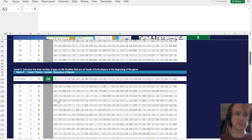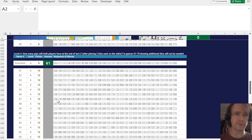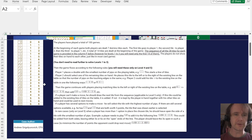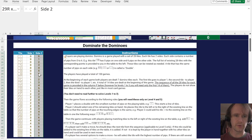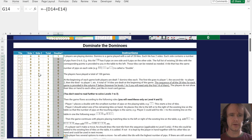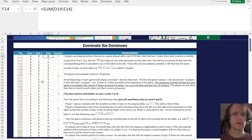The first three levels are basically just about manipulating the tiles, and then level four and level five are playing the game. So let's start at the start. The first thing I'm going to do — just because it'll be helpful to have later — is add two more columns here: one is just the total number of pips, and the second is whether it's a double. I'll use both of those later.